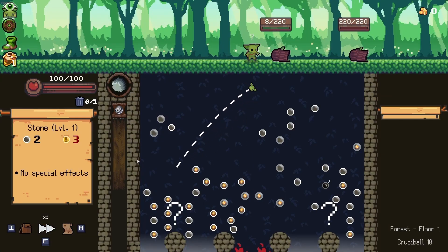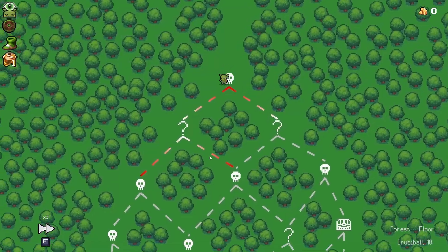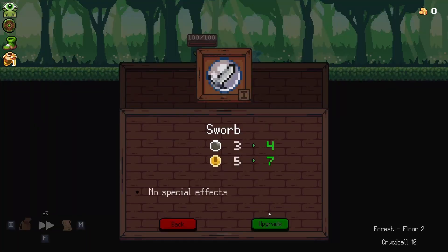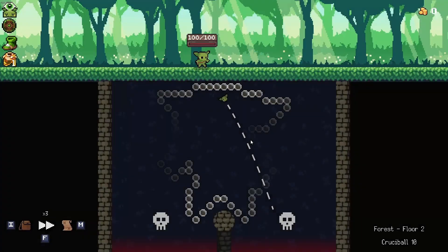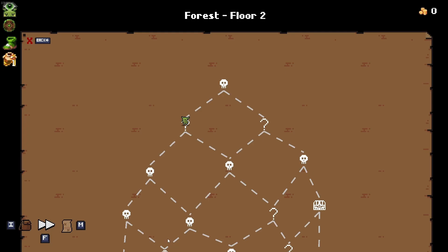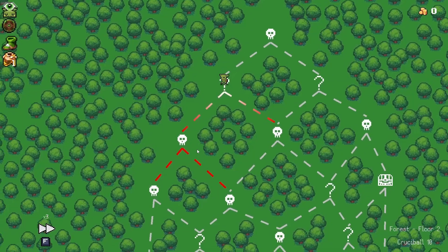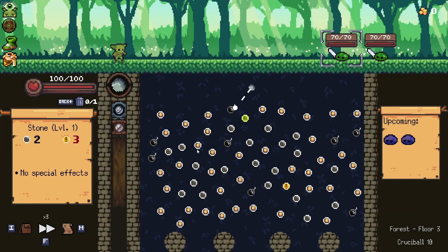I'm gonna go left in an attempt to grab the question mark down here and then that elite fight — this is one of the few ways we're gonna be able to upgrade. I want to upgrade the ones that are gonna do the most damage because that will help us live with eliminations more than anything. There we go, let's keep going.